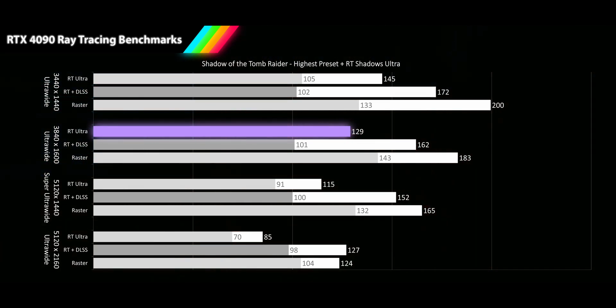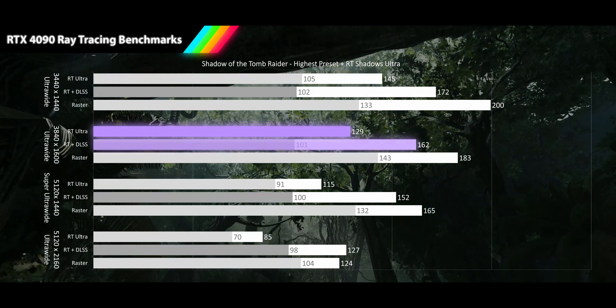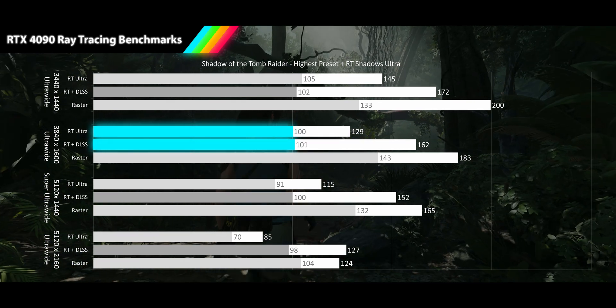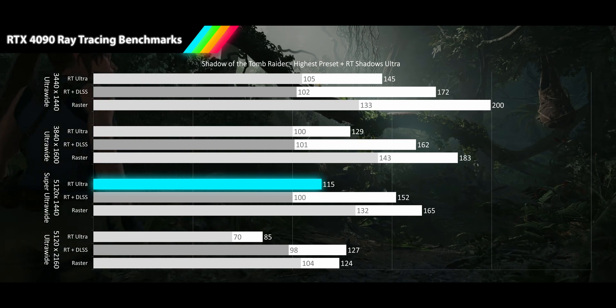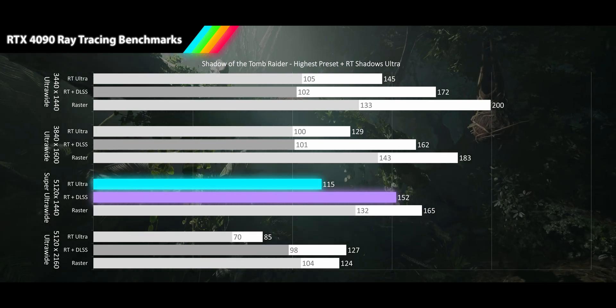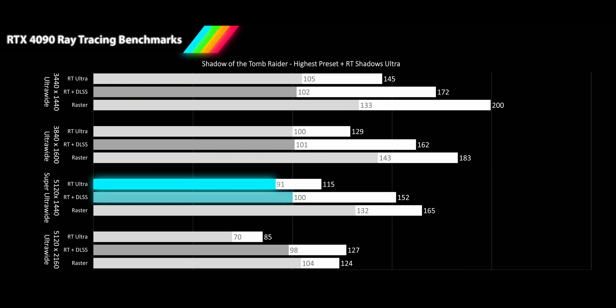Stepping up to 3840x1600p ultra-wide resolution, we still see the RTX 4090 hitting over 120fps with ray tracing on — a 129fps average, only 30% behind the raster result. When DLSS quality is turned on, the average frame rate jumps to 162fps, a 26% increase, though both techniques maintain a 100fps 1% low, indicating some bottleneck. At our super ultra-wide 5120x1440p resolution, we see a 115fps average, a 31% performance drop from the raster average. With DLSS quality on, performance increases 33% to 152fps. The ray tracing 1% lows drop off the 100fps peg, but when DLSS is turned back on, we once again see a 100fps cap for the 1% low.